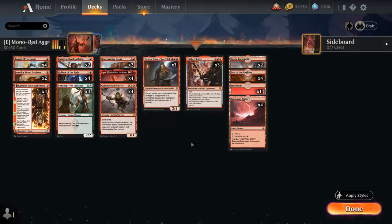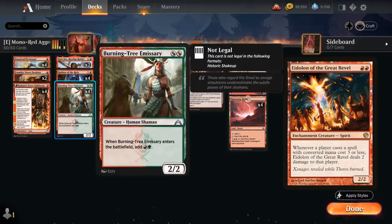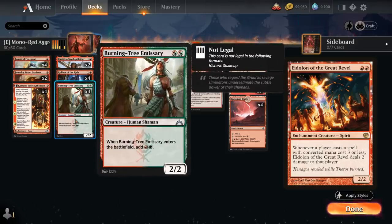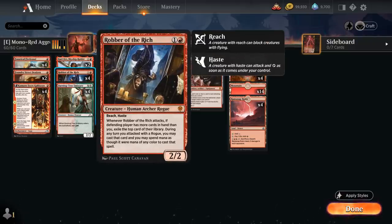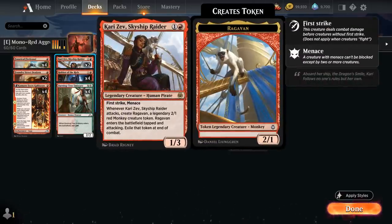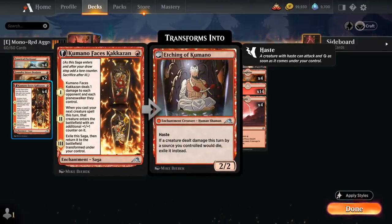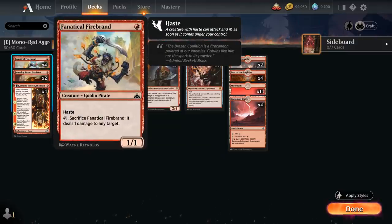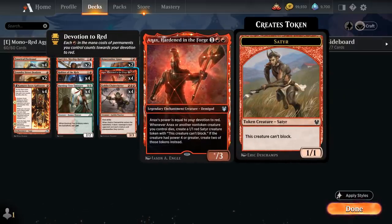Since we don't have access to Eidolon of the Great Revel — a great 2-drop for Red decks in Pioneer — it's also better for us to play Burning Tree Emissary. Not only do we not need to worry about facing Eidolon punishing cards like Burning Tree, but since Burning Tree adds Red and Green mana which doesn't let us cast our double-Red 2-drops, we can instead play cards like Robber of the Rich as a 2/2 with Haste providing card advantage, or Kargan. At 1 mana we have the full playset of Kumano, an excellent new addition for mono-red decks across multiple formats, and the full playset of Fanatical Firebrand, which adds Devotion for Anax and plays well with Anax when sacrificed, leaving behind a Satyr token.